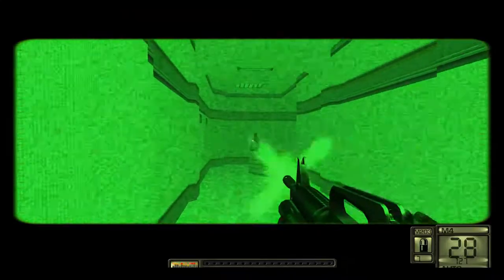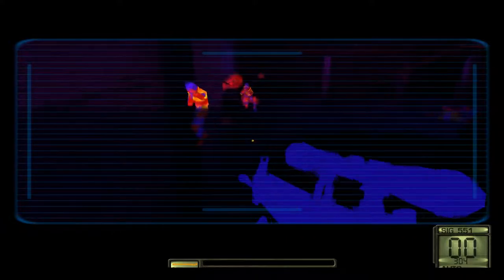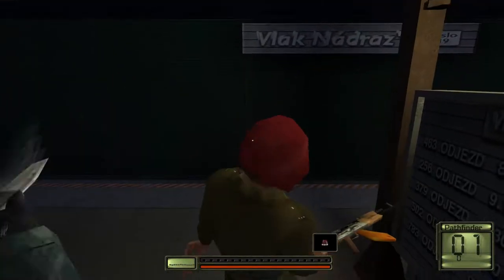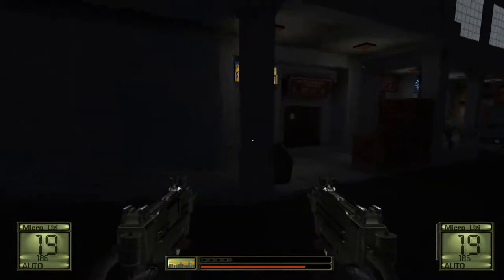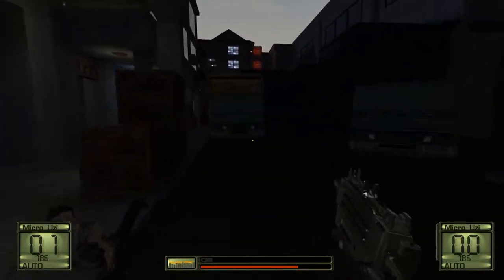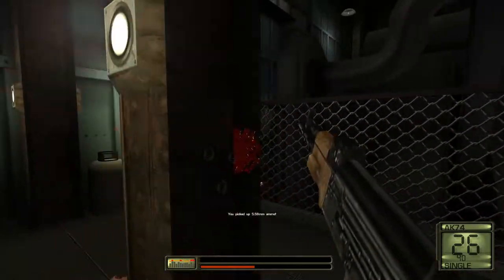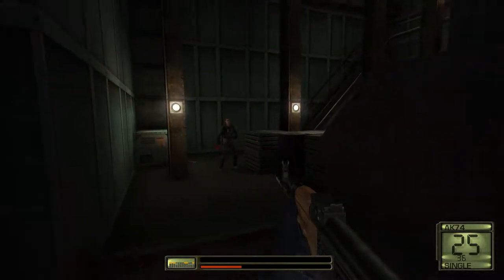Night vision is easily the most useful, especially late in the game, but thermal vision can be helpful in some situations. As you progress through the campaign, more weapons become available to you for outfitting. John is also always equipped with a knife for melee combat, and you can also throw knives at enemies to take them out quietly. Some weapons like pistols and Uzis can be dual wielded, and weapons like the assault rifles have multiple fire modes including auto, burst, and single. I would switch between these firing modes often, because if you have weapon inaccuracy turned on, constantly spraying isn't always the best approach.